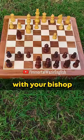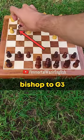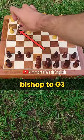In this position, 90% of people will simply try to kick your knight away with their pawn. Then you are going to shock him in the next move by taking on his pawn, forking his rook as well as queen. Now he's left with no choice but to take your knight with his king. But then you will play bishop to g3, giving his king a check as well as attacking his queen.